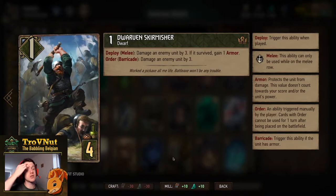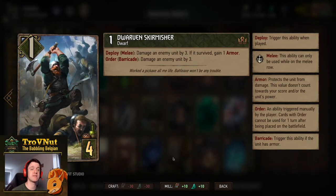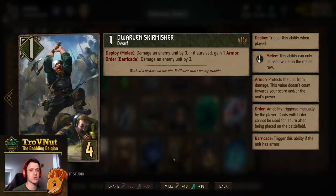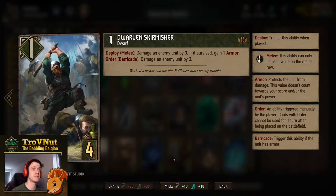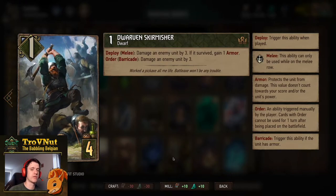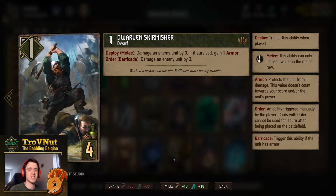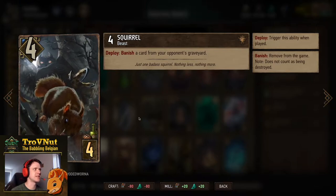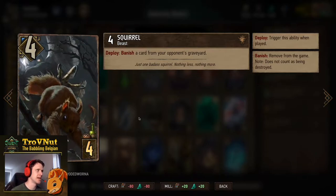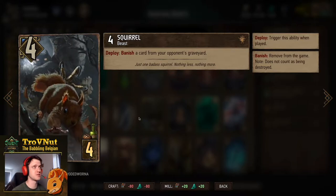First up we have the Dwarven Skirmisher, got a bit of a buff, starts at one power for four provisions. On deploy, if you put them on the melee row you damage an enemy unit by three; if that unit survives you gain one armor. Then on order, if he still has armor, you can damage an enemy unit by three again — basically giving you six to seven points of damage and a single bit of armor. Then we have a Squirrel. Squirrel is the MVP still because there are so many echo cards, there's always something you can banish — especially since we're also seeing a lot of Rage of the Sea decks. We can banish that Ryogal. So Squirrel: four power for four provisions, banish a card from your opponent's graveyard.